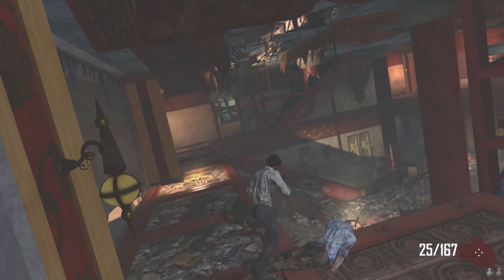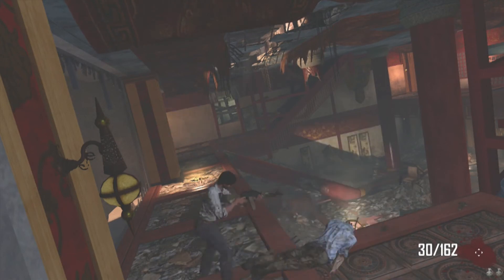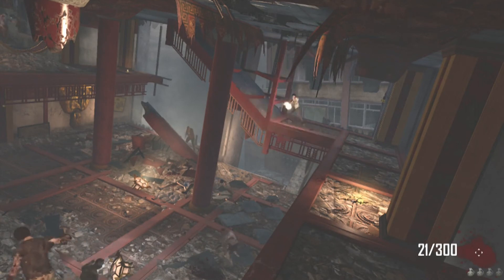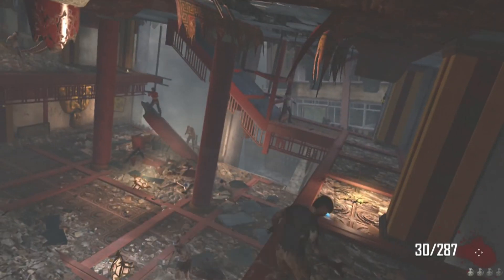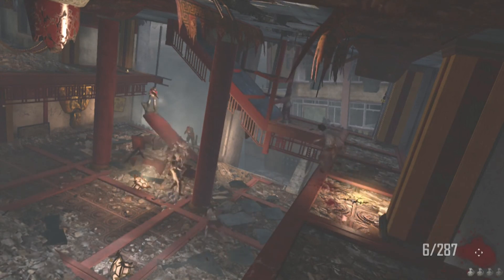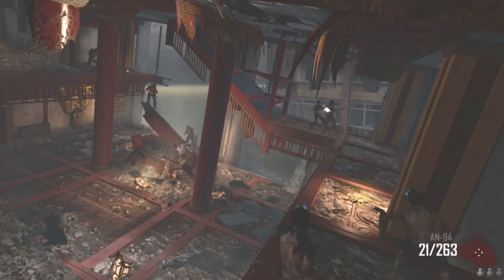I don't recommend using glitches in order to get to high levels or to get on the leaderboard. I'd imagine Treyarch will patch the Buddha room glitch, but once that glitch is patched, this will no longer be able to be used. Thanks for watching — don't miss a video, subscribe to my channel today, and visit the Center for Zombie Control for even more content.